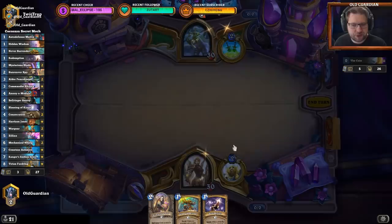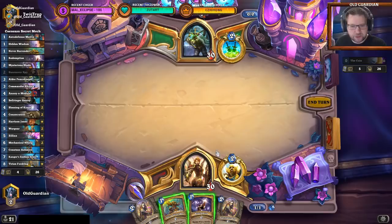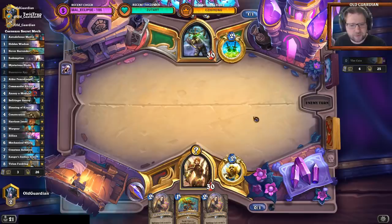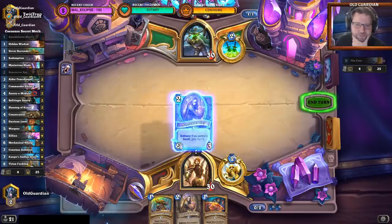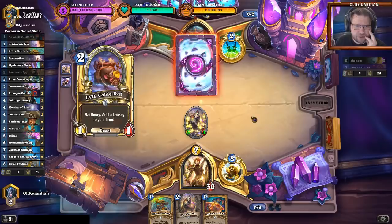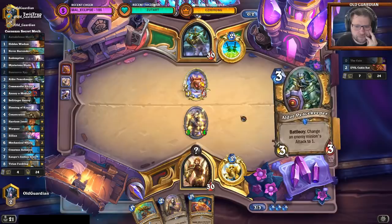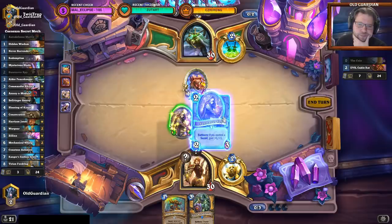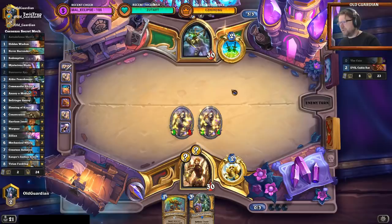No Bellringer Sentry in the opening, but there is a Sunreaver Spy — I like Sunreaver Spies. Two Sunreaver Spies? That's like better than one Sunreaver Spy. Our first three turns are pretty set here, whether they're going to be good enough is another matter. Sunreaver Spy into Rissa. And I have a Redemption behind that, but we can just dagger it down of course after it gets redeemed. I probably don't need a Never Surrender here — Auto-Defense Matrix is better if he wants to dagger down some stuff.